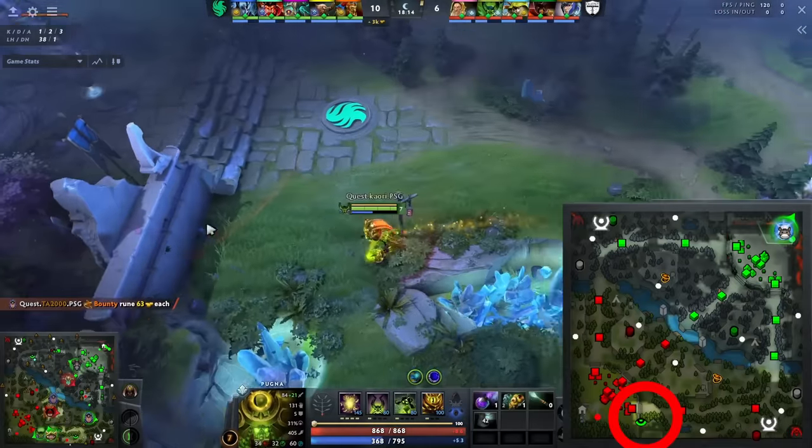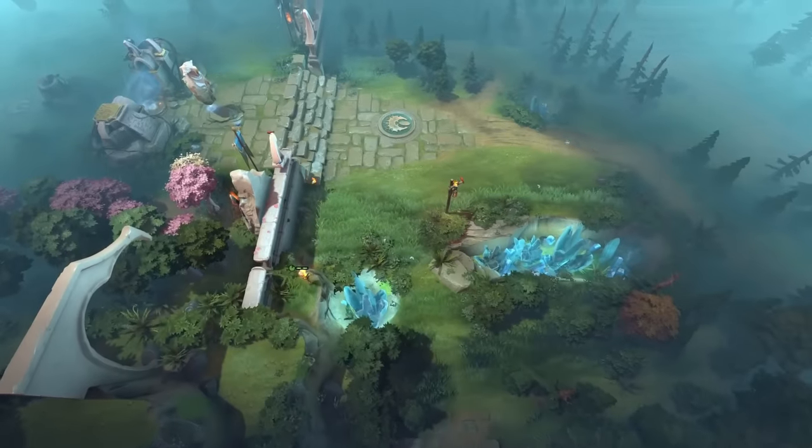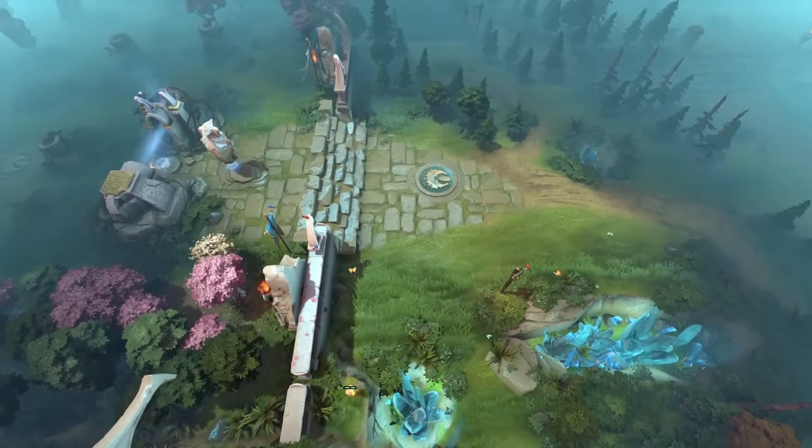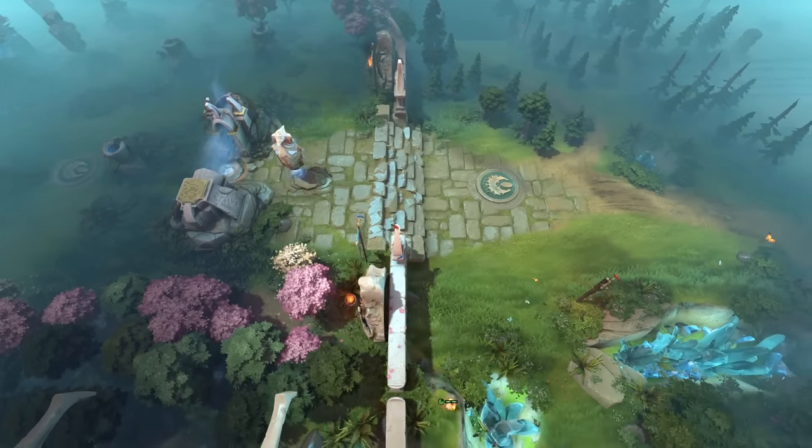Kaori again shows us this ward spot near the radiant bottom high ground. This spot offers similar value, being able to see some of the high ground as well as the lane, although there isn't much variation with this one, and I think it's actually more popular nowadays, so it's probably more likely to get dewarded.